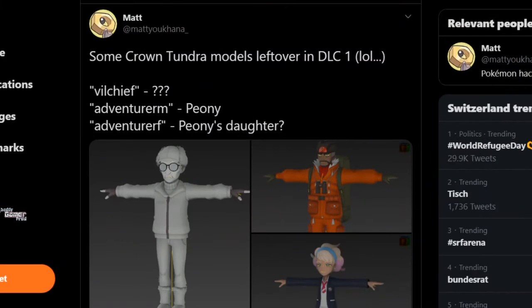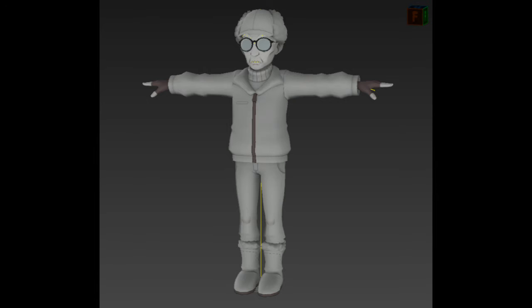Particularly, he found these three characters. The first one — I'll try to pronounce it as best as I can — Vinci? He looks like an old man dressed up very warmly. He's got the boots, the jacket, and the most identifiable thing may be the glasses. He's also got the turtleneck and the gloves — dressed up for that cold weather inside of the Crown Tundra.